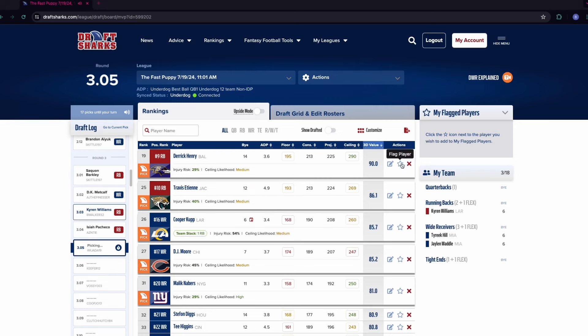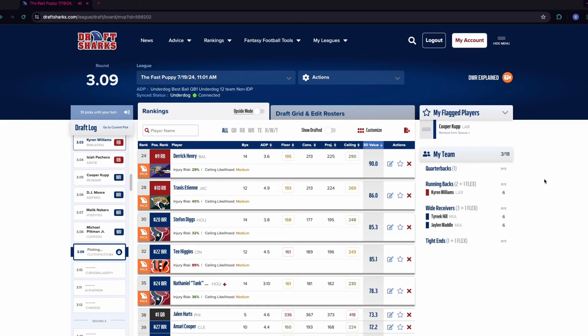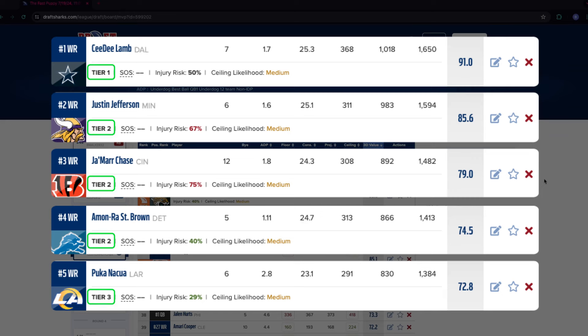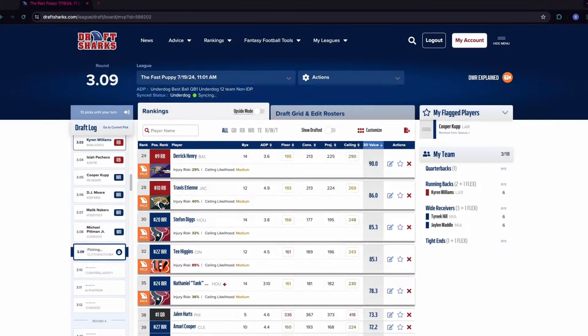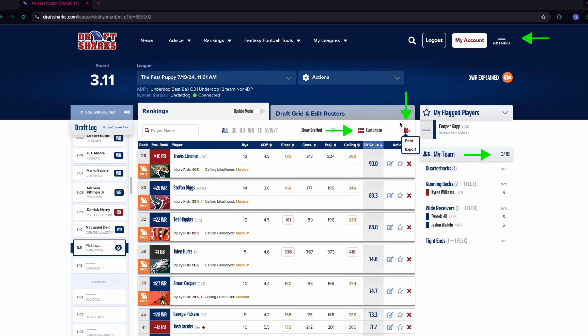Ability to flag players and leave player notes for yourself — just another visual cue to track the players you love — and view notes about each player. Positional tiers let you measure the drop-off in production among players at the same position. Plus things like roster counter, customizable columns, hide menu, and even export and print options.